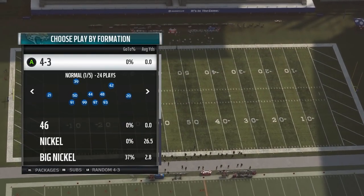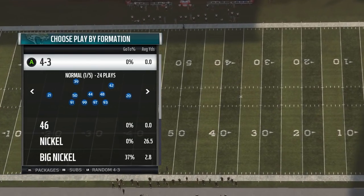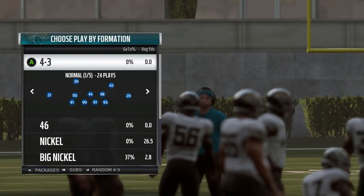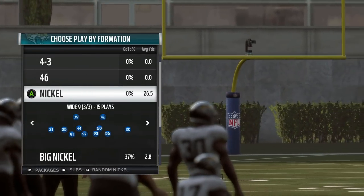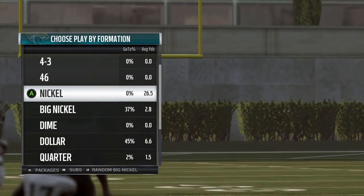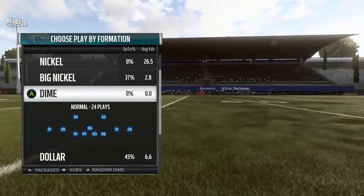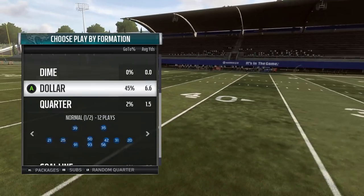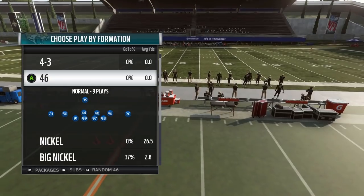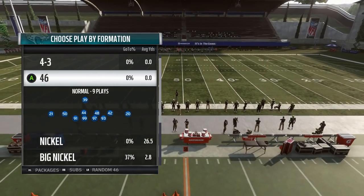On top of that, you also have your base 4-3 stuff — 4-3 is still pretty good this year: under, over, even over plus, wide 9. Pretty much every formation has a use case you could justify. Nickel has the standard 4-3 sets: wide 9, AA, and normal. AA is pretty much the same thing as 2-4-5 AA — just the 4-3 version of it. Big nickel, dime, dollar, and quarter. So your standard 4-3 book with the addition of 4-6 normal separates the Jaguars from all other base 4-3 books in the game, and that's why it comes in at number 3 on my list.